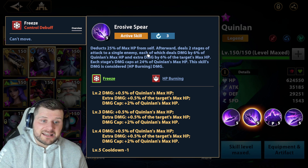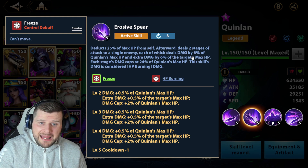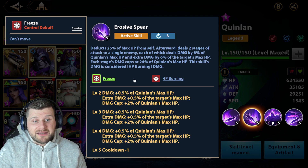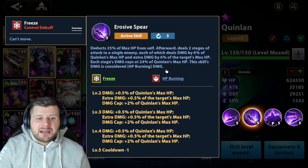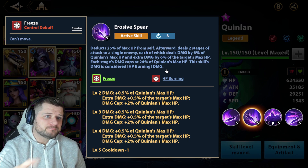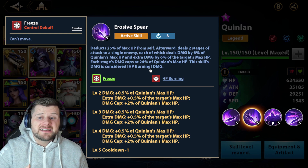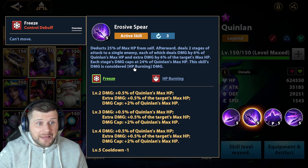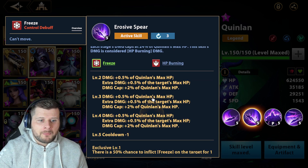Erosive Spear, his first active skill, deducts 25% of max health from self. Afterward, it deals two stages of attack to a single enemy, each dealing damage by 6% of Quinlan's max health and extra damage by 6% of the target's max health. Each stage's damage caps at 24% of Quinlan's max health. This skill's damage is considered health burning damage — meaning mastery likely plays an effect here, since health burning combines with mastery. Health rate mastery is huge for this skill.